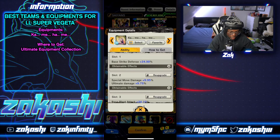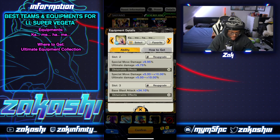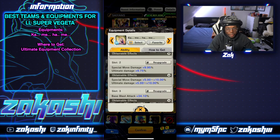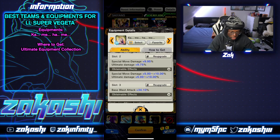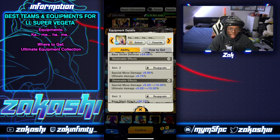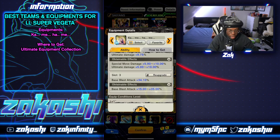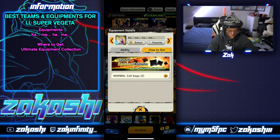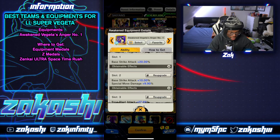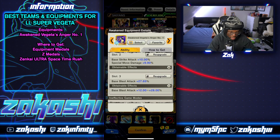This next equipment — Kamehameha — is blast-based, but you can still get special move and ultimate damage from it. If you're running Zenkai buffs it won't make the biggest difference since you'll already have offenses covered. Just remember the team you're running and how you're building him — if there's no Zenkai buff I wouldn't recommend it. You can get this from the ultimate equipment collection for normal Cell Saga.